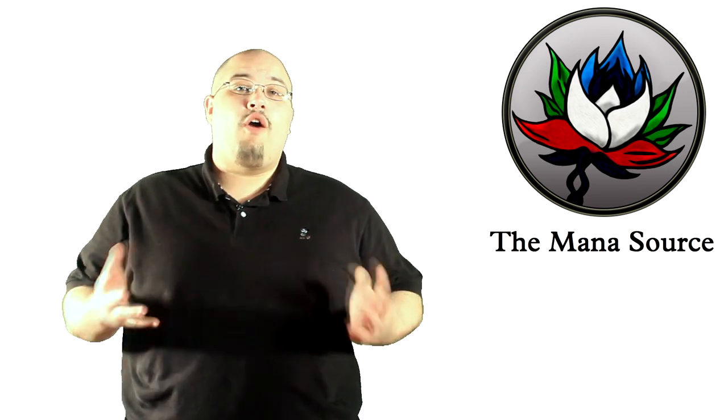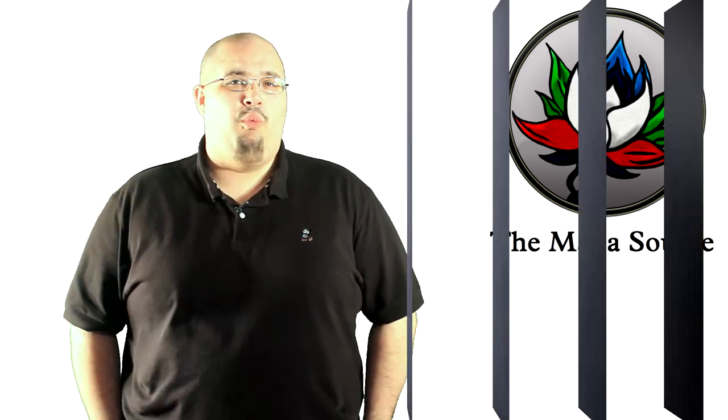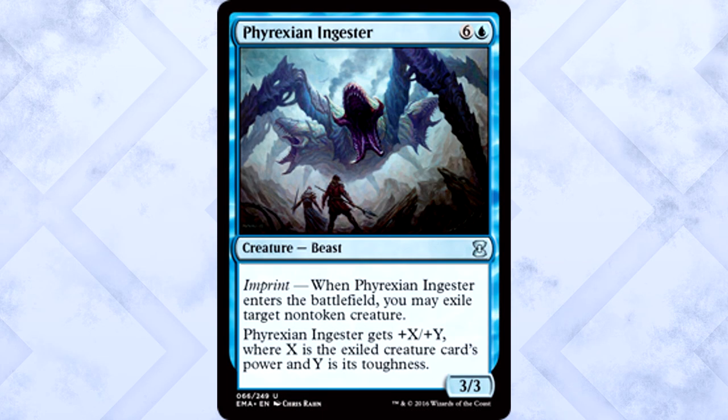There are a lot of great blue uncommons, but I'm only going to talk about one: Phyrexian Ingester. This rare-shifted-to-uncommon is the dream you've all been waiting for. Seven mana for a behemoth of a creature after you use your removal ability on something monstrous — the Ingester not only exiles the creature but makes itself huge. It being rare-shifted down is clearly a sign they want Reanimator to be a thing. The Ingester is great in every blue deck you could possibly make. Removal and a big body — this thing is crazy.